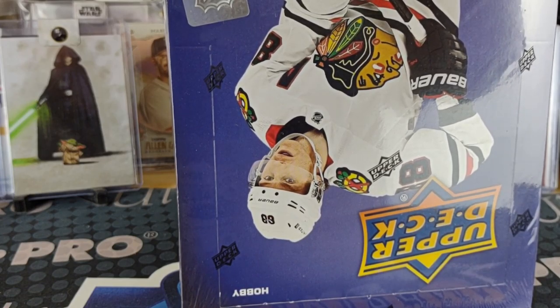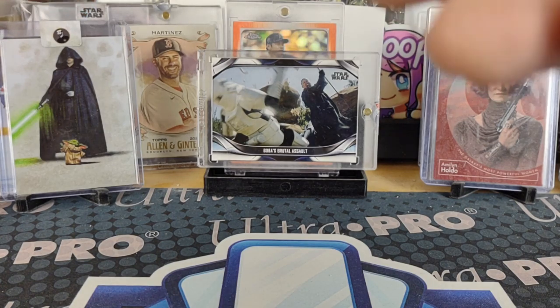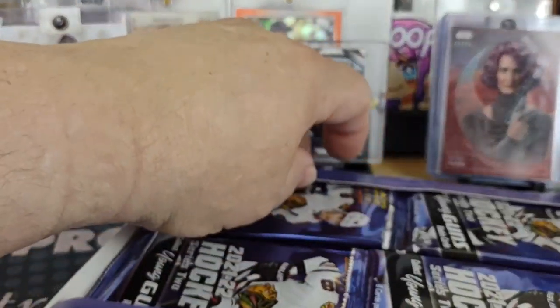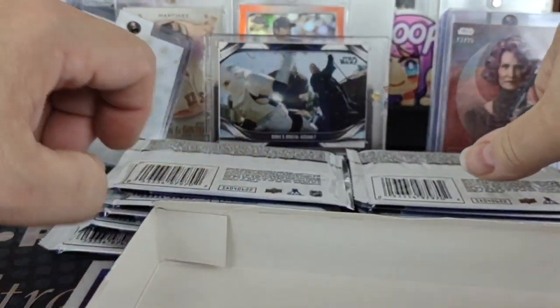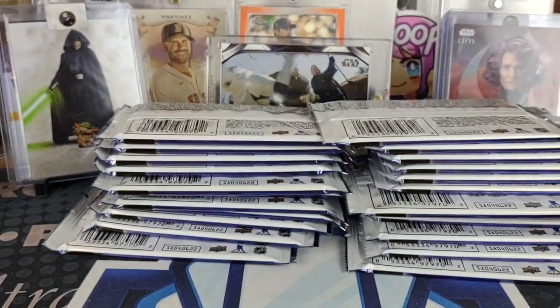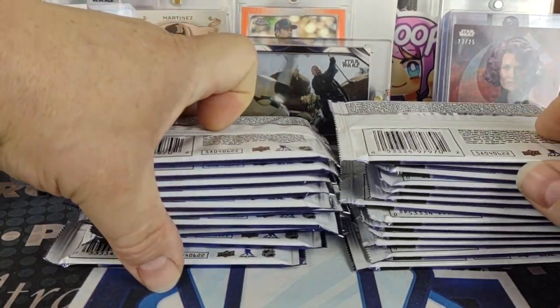Getting the plastic off — fingers not cooperating this early. So yeah, the first two boxes I yielded a Biefeld and even a canvas Young Gun. See how fruitful these boxes can be.